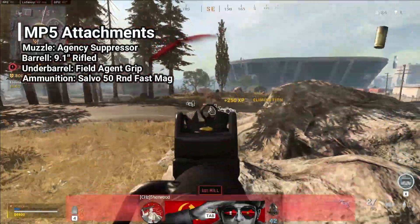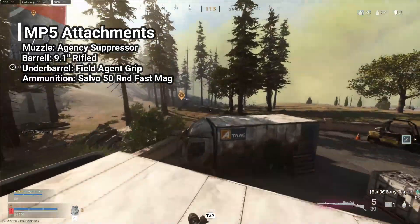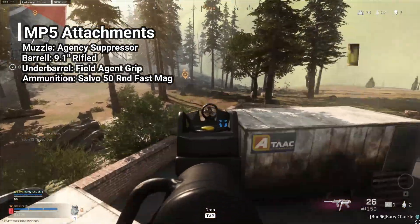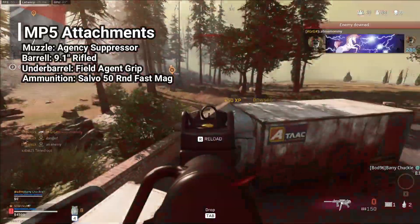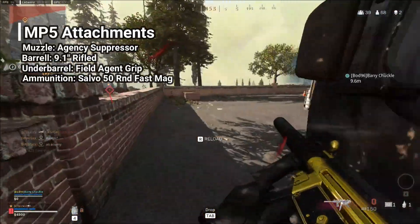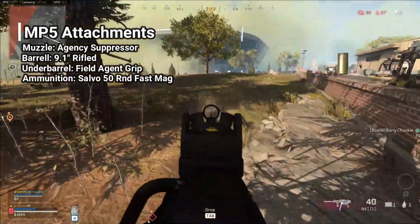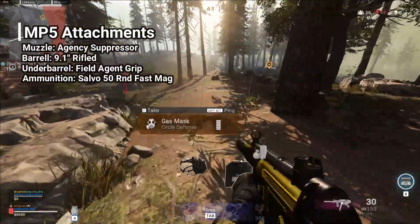Moving on to the ammunition, we're going to be taking the Salvo 50 round fast mag. The reason for that is we're not too bothered about the ADS on this — it gets there quick enough and it's not going to be too much of a hindrance. The 50 rounds is needed to make sure you can take out more than one or two enemies, and the fast mag just helps with that reload time as opposed to the standard one.